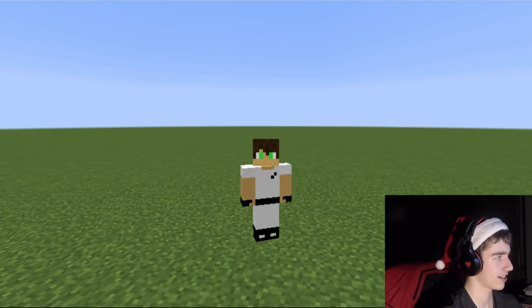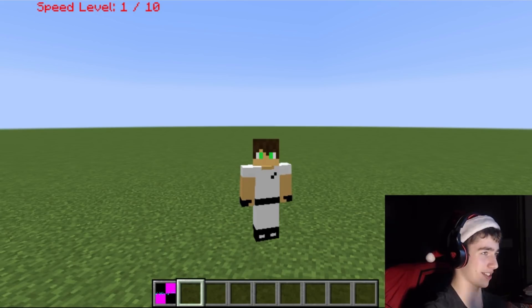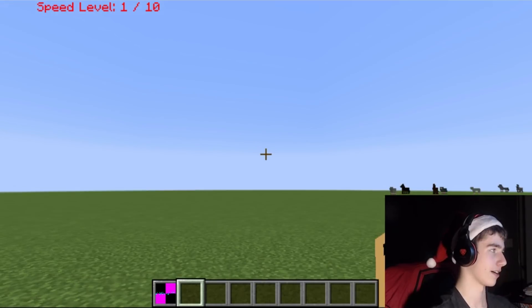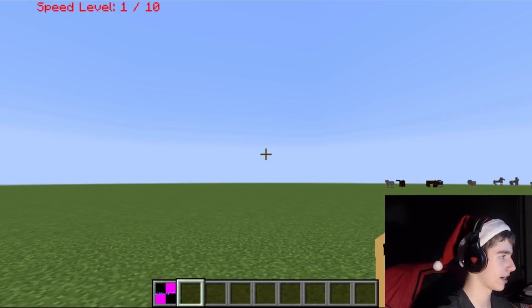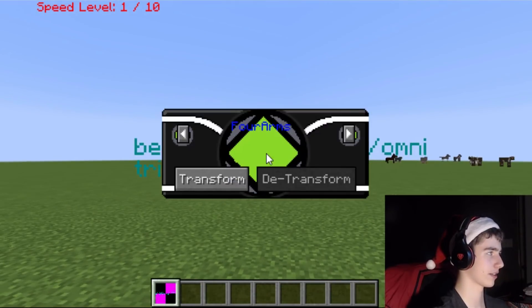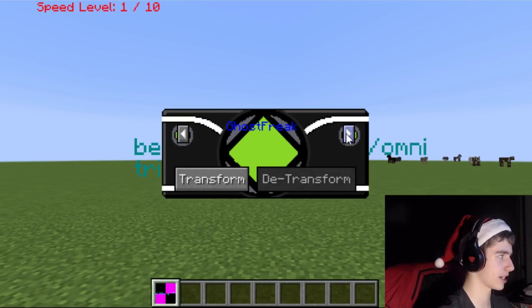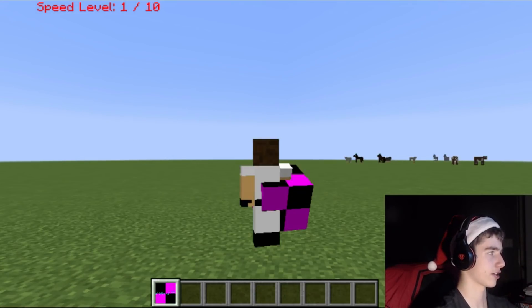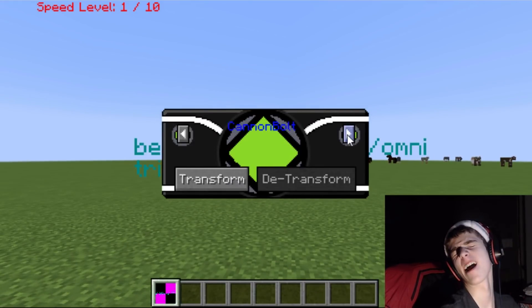First off, the Omnitrix texture is a little broken, but like I said it's gonna be fixed — this is just a pre-alpha. Also, there's a little speed level thing up there in the top left; I'll find out what that is in a second. The way this works is you have the Omnitrix in your hand, this thing will pop up, it looks pretty cool, and then you right-click with it. As of right now there's a name and arrows that let you switch between alien characters.